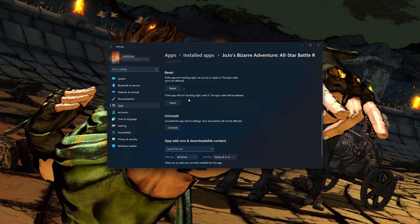If JoJo's Bizarre Adventure is still not working right, reset it. Press the Reset button. The game's data will be deleted — press Reset again to confirm.